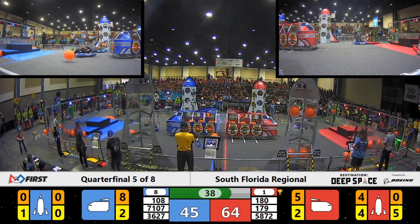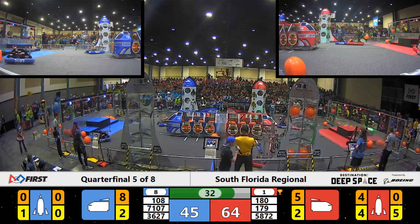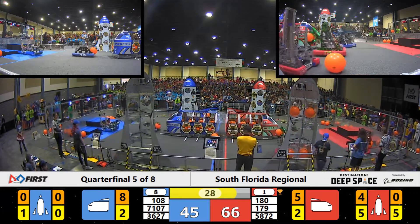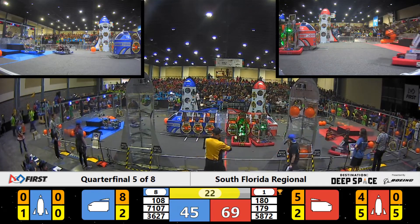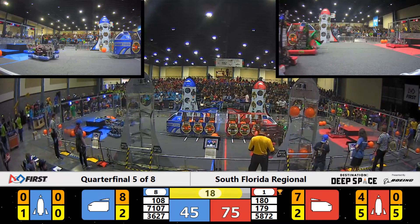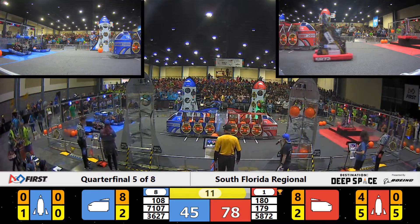Jungle Robotics trying to score cargo of their own in the Blue Alliance rocket ship, trying to make a difference here. 19 points and 30 seconds left to go. Looks like Children of the Swamp working to fill the cargo ship with cargo for the Red Alliance. And we're down to 15 seconds. Red with a 30-point lead, Children of the Swamp looking to score more cargo.